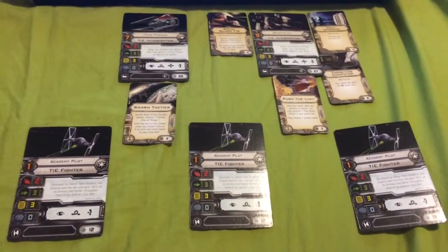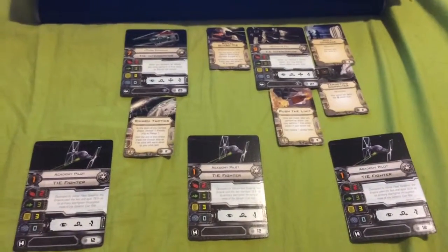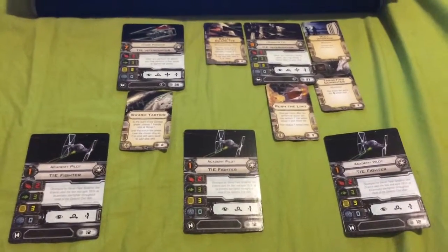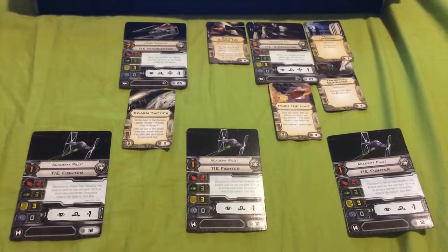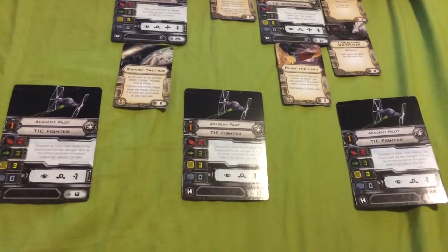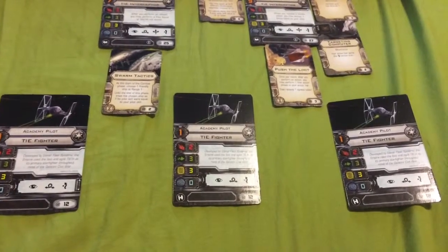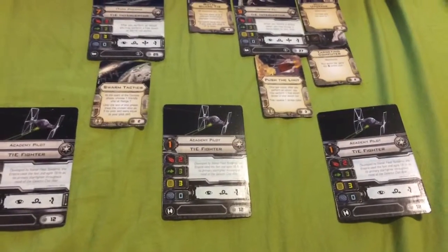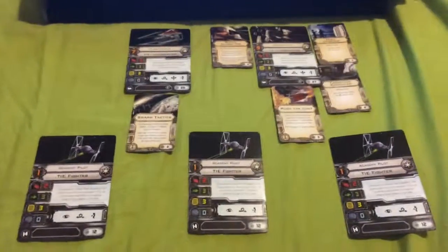So yeah, this is my Wrath of the Baron build. Let me know what you guys think in the comments below — any constructive criticism is greatly appreciated. If you like, you may use this build in competitive or casual play, or tweak it or completely revamp it to your own specifications. For example, giving Soontir Fel Opportunist instead of Push the Limit would be another alternative, because he gets stress, gets an additional attack die, and then from that stress gains a Focus. And because he's a TIE Interceptor, getting rid of that stress will be easy because of all his Green Maneuvers. Anyway, thank you guys for watching. This is Cormor22, signing off.